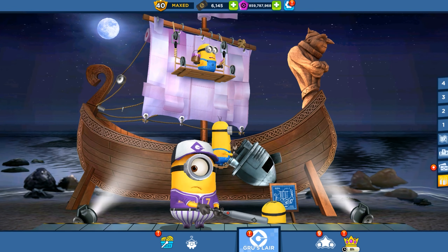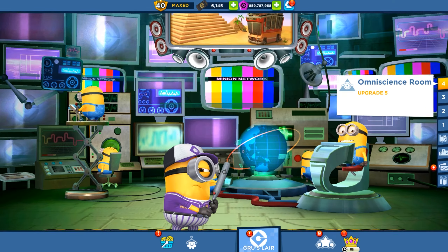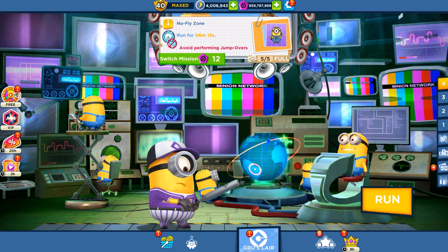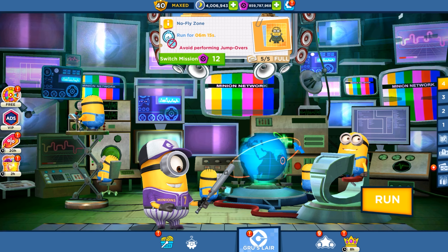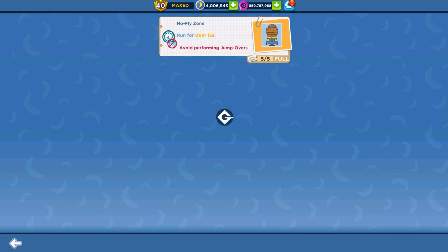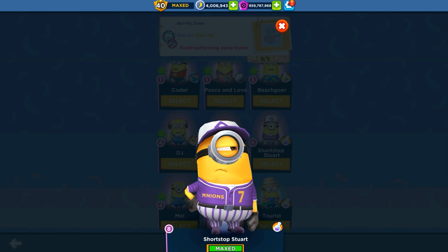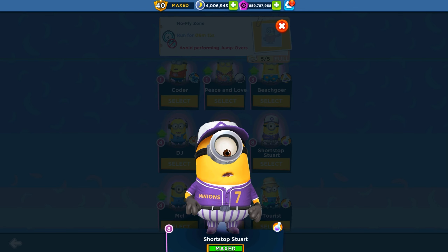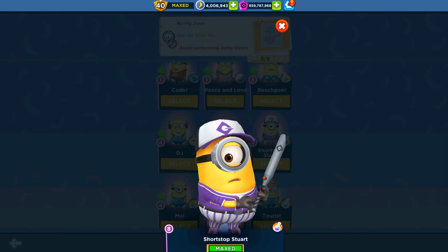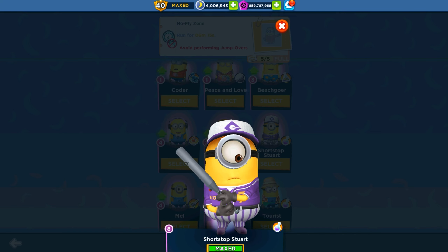Hello and welcome back to All Kind Games. Today we are playing Minion Rush with the Shortstop Stuart minion in the Omni Science Room. We're going to complete the task 'No Fly Zone': run for 6 minutes 15 seconds and avoid performing jump overs. We are ready, and the Shortstop Stuart minion is maxed at the highest level. With only the minion launcher, we'll get all three star spots.